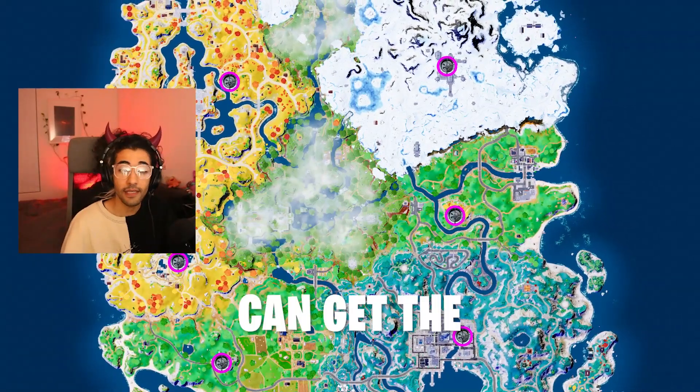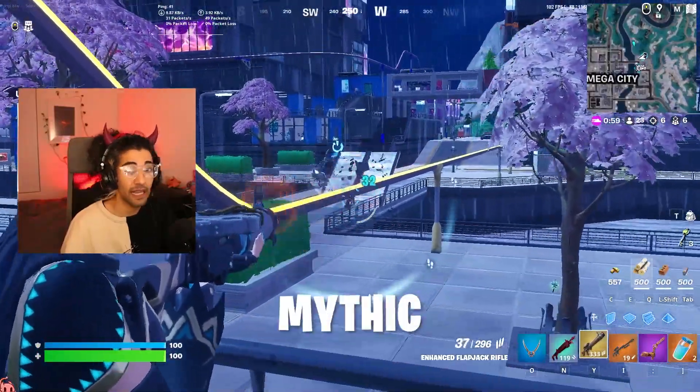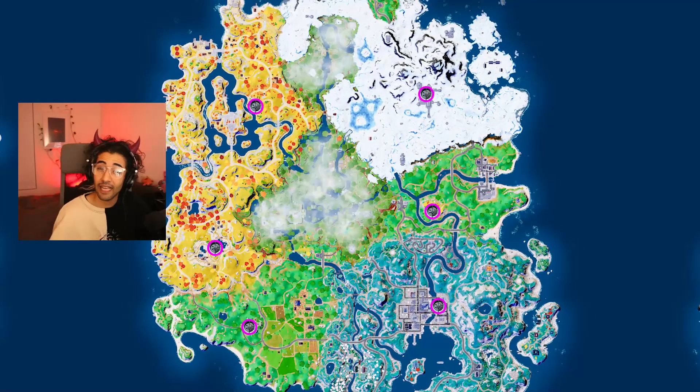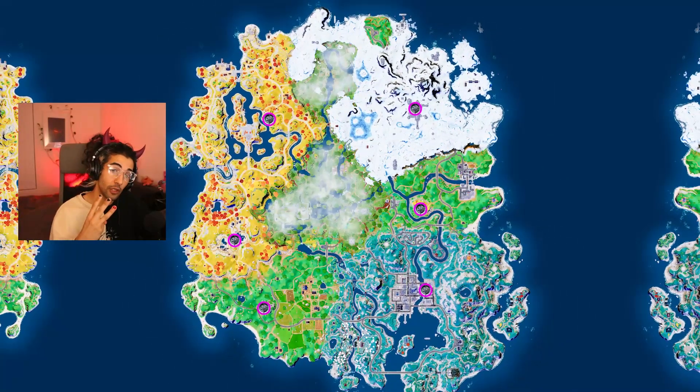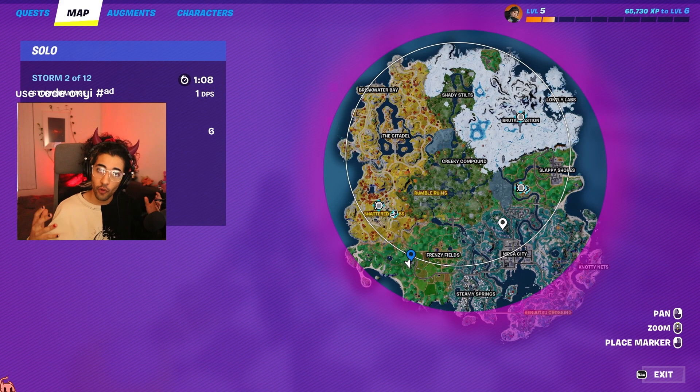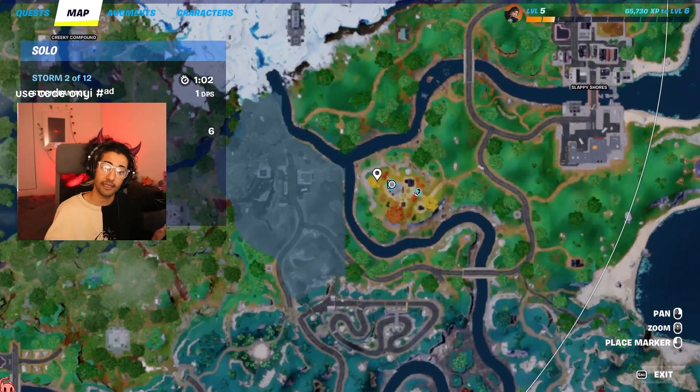The six keycard vault locations where you can get the flapjack rifle mythic, aka the mythic LMG, change every single game. There are six locations and it will spawn in three different locations every single match, which three locations are completely random. You have to wait for the first circle to close in.